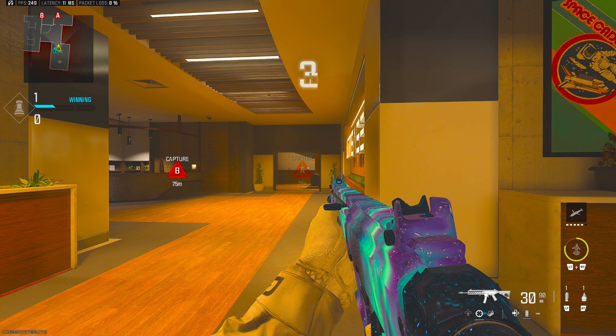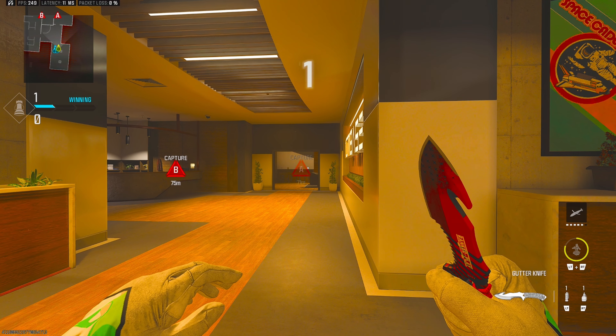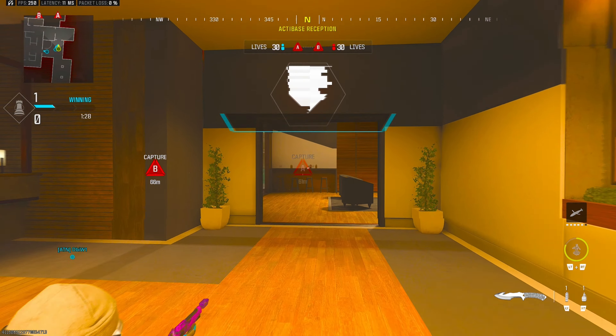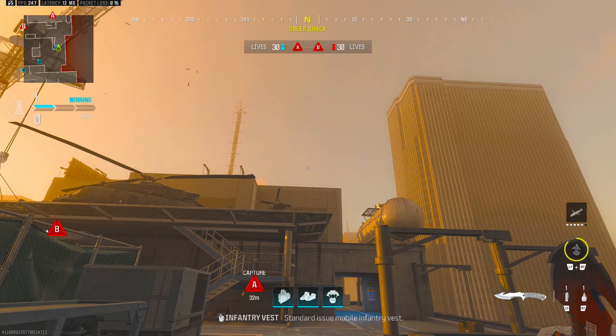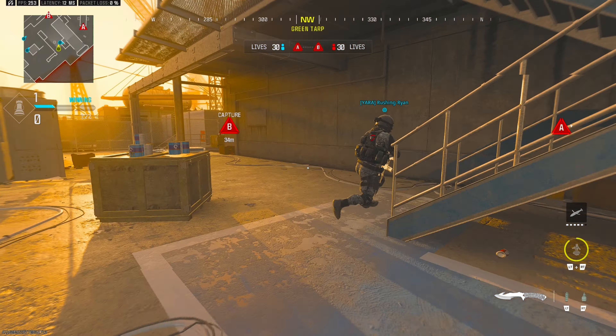We're one off the cruise there. I want to say that was a really, really strong defense round. Now if I can get the cruise, that would be massive right now. That's exactly what we want to do — just play for the cruise, get that advantage on offense, and see what we can do from there.